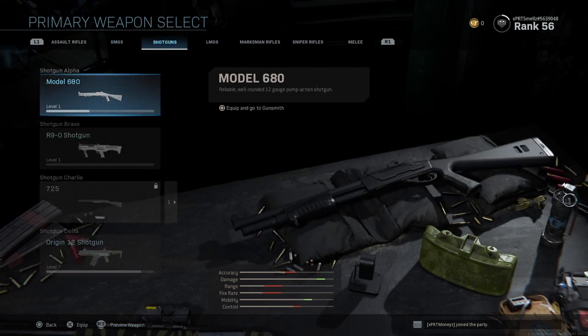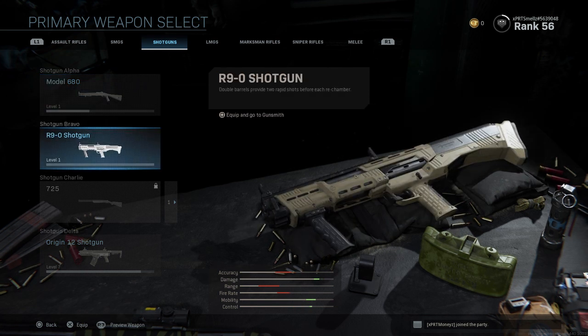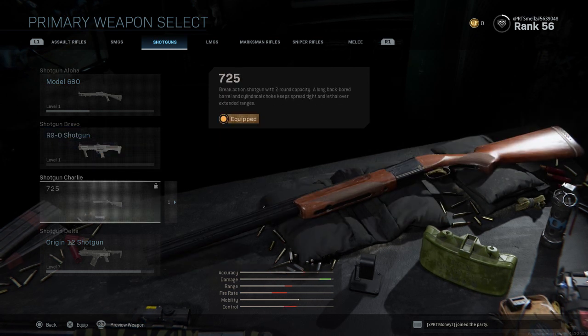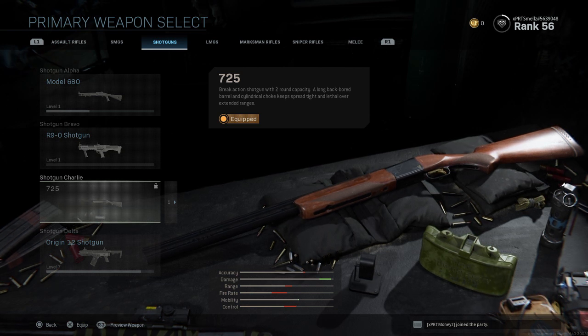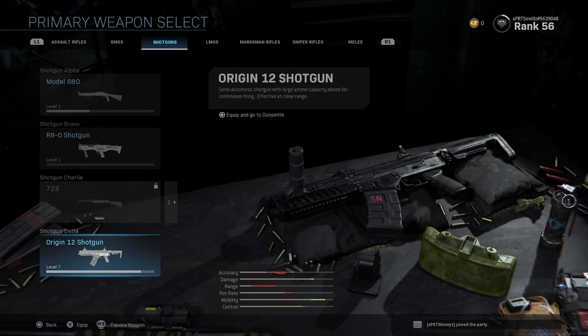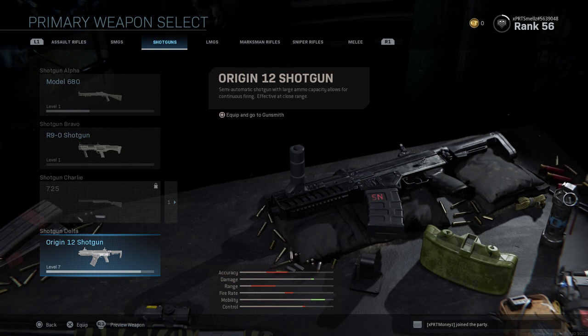The shotguns — the Model 680 is a very good shotgun. The shotguns in this game are crazy. The R9-0 shotgun is also very good, but not better than the 725. The 725 is an insane shotgun — probably the best shotgun you can use in the game as of now. You'll see a lot of people in Cyber Attack using this weapon. The Origin shotgun is also very, very good. All the shotguns are good — I would use every single one of them.